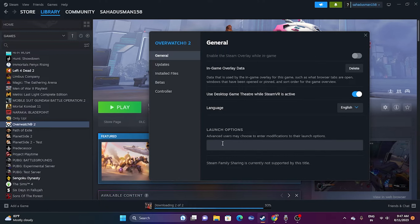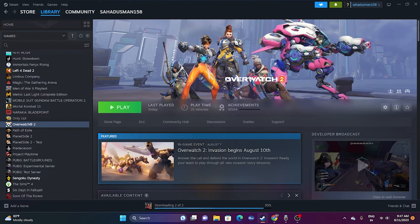The next step involves launch options. Go to the game's Properties in Steam and set launch options. First, try with -dx11 and launch the game. In most cases, DX11 works fine. If DX11 is not working, try with -dx12. Either DX11 or DX12 should work in most cases. Once you set this up, try launching the game.